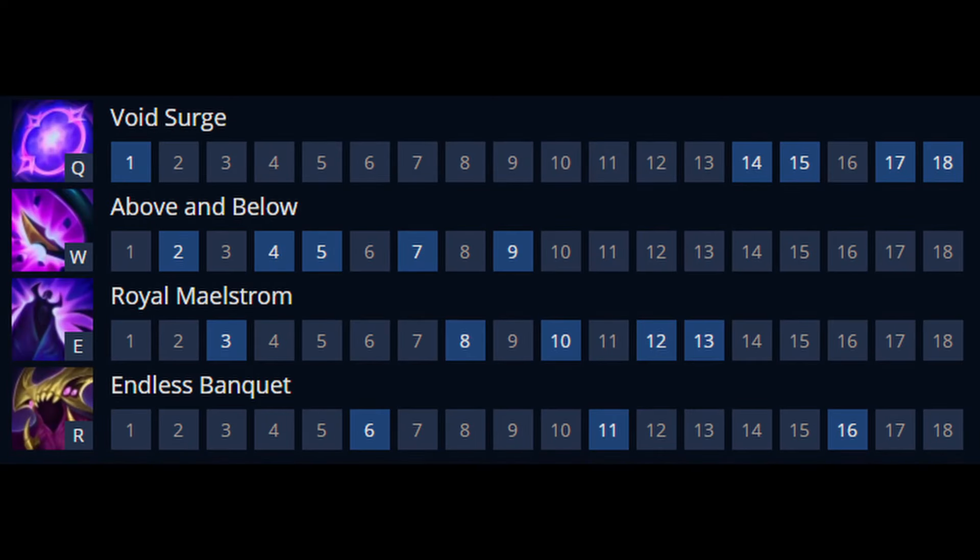For summoner spells I usually run Flash and Teleport. If you want to be spicy you can run Barrier, but Flash and Teleport are just the best. For skill order: start Q at level 1 — you can take good trades with it especially with PTA. Level 2 take W because it grants kill pressure. Level 3 take E so you have every ability leveled once. I max W first because poking in lane grants a lot of value — lower cooldown, higher damage, longer slow duration. I max E second for the extra damage reduction — the damage itself and cooldown aren't too relevant. Q last because you just need the minion damage, a little CDR, and a little damage.